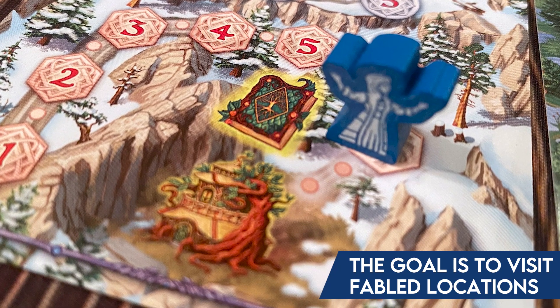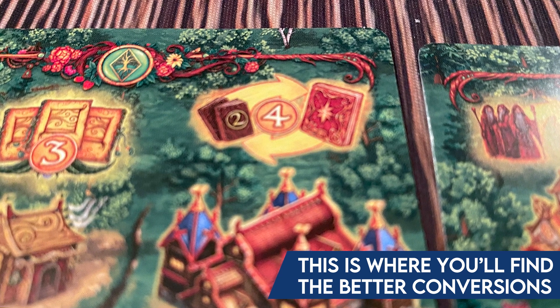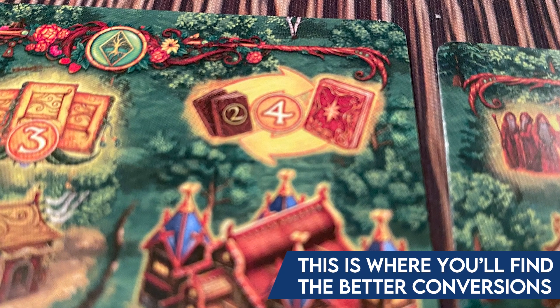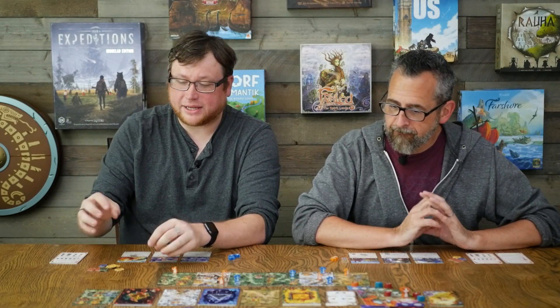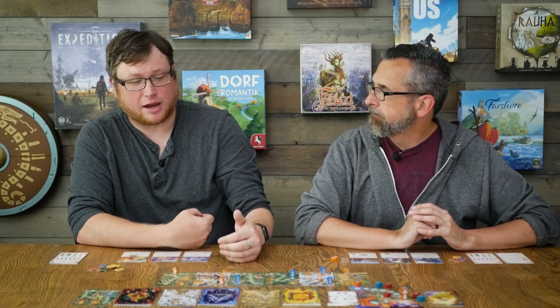These actions do all sorts of things you'd expect. A lot of them will get you some books of different colors. Some will give you conversions at a better rate — maybe four conversions at a slightly better rate, or one conversion at a really better rate. Sometimes they even let you skip a tier. That's important because you want to keep climbing up the chart: yellows to blues to greens to reds. You also need to keep some books of smaller denominations because you might need to pay for locations to come out.